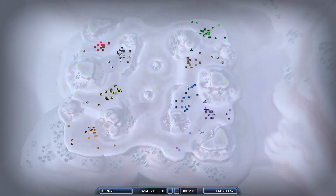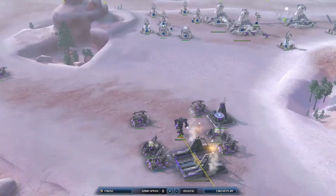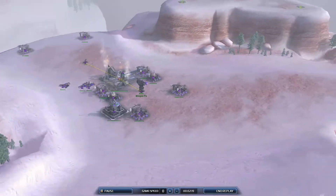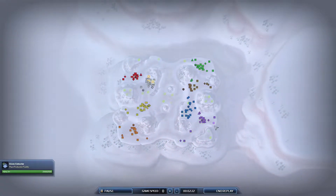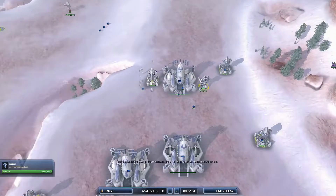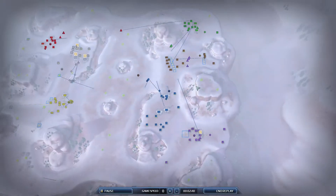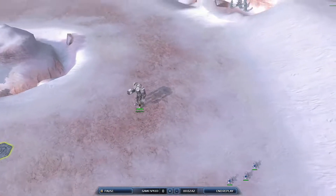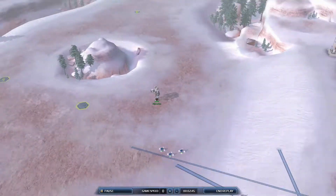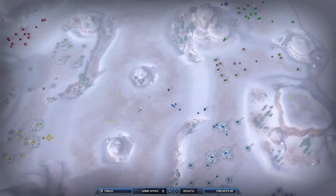Let's introduce team two. We got Mug and Raw spawning in as the purple UEF commander, dropping down an air factory and a research station — he only has one air factory because he knows there's only one air player, and the other air player on the team has two air factories. Then we got Osmo spawning in as the blue Aeon commander, dropping down a triple land factory opener. Then we got Alpha Hex spawning in as the brown UEF commander, dropping down a triple research station opener.